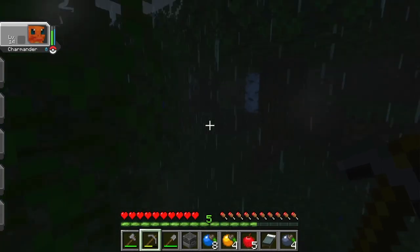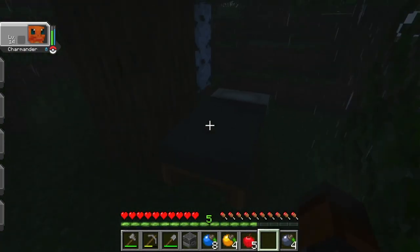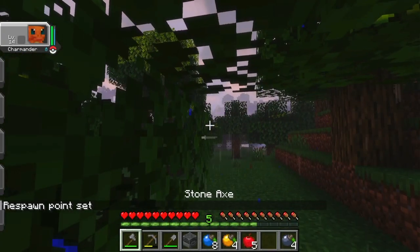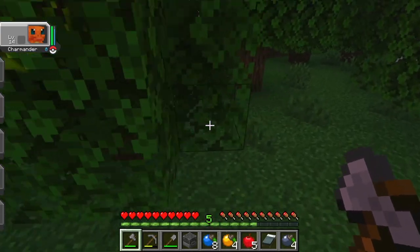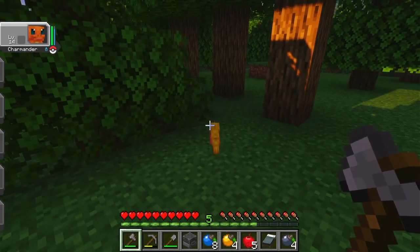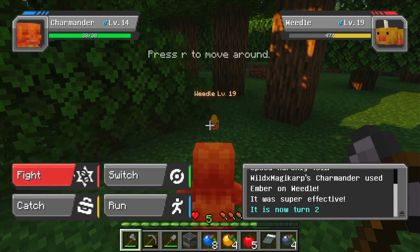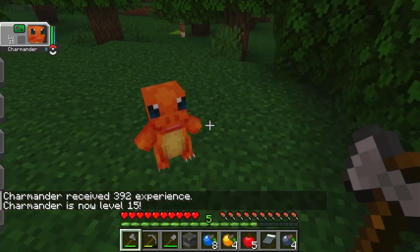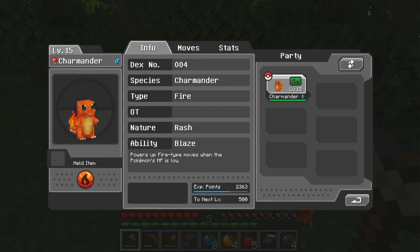I think we're getting a little bit of a frame drop from all this rain. I'm going to put a bed down and Charmander and I are going to go to sleep. It's still raining. My rough goals for this video — I have two: one is to find some red apricorns so we can build some Pokeballs and start catching other Pokemon, and the other objective is to evolve Charmander into Charmeleon, which I think happens at level 16.